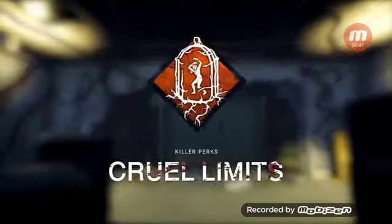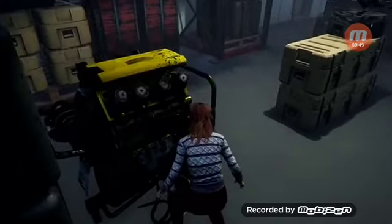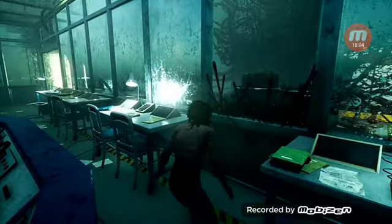Cruel Limits - reduce escape options and go in for the kill. Survivors who successfully fix a generator will find nearby windows blocked for a short while. This one's great if you want to trap a survivor in a section, so that if they complete a generator and they're in a chase trying to vault something, they won't be able to vault - which means they're stuck, and if they're injured you can down them, hook them, or even kill them depending on your build.